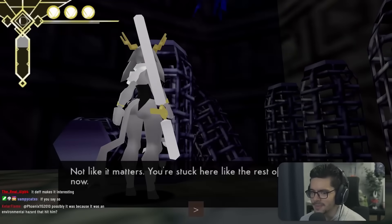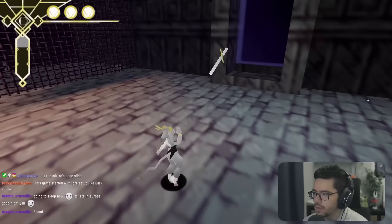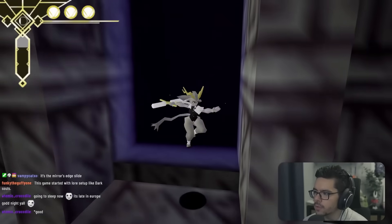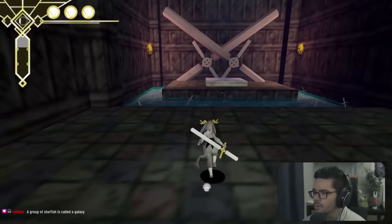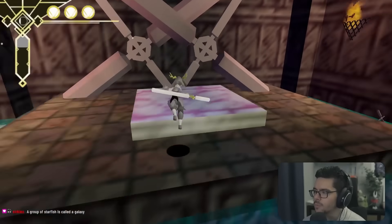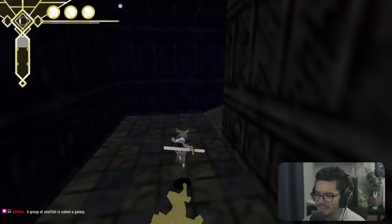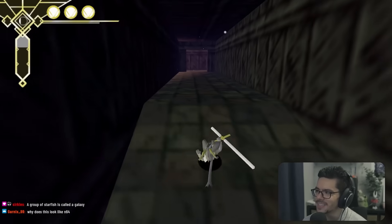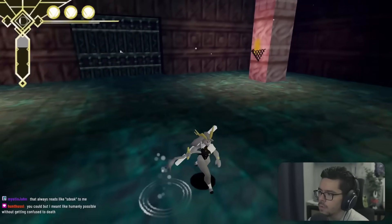NPCs say our disguise is paper thin but it'll fool most of them, and that we're stuck here like the rest. We wonder what we can do with throwing the weapon. Somehow we're back at the start — completely lost, and there's probably only one way to go that we've somehow missed.